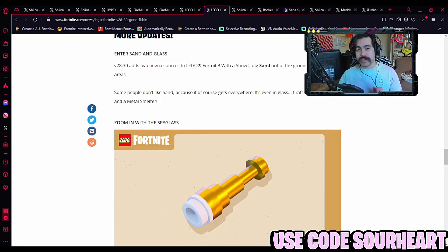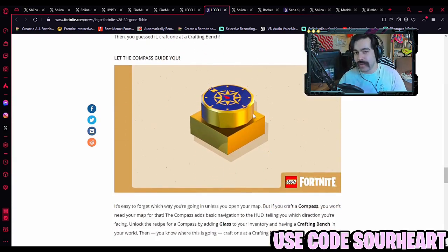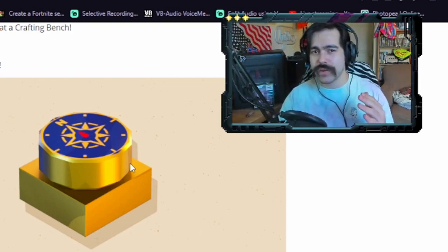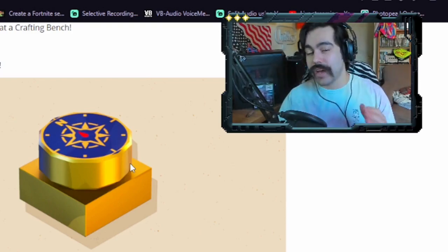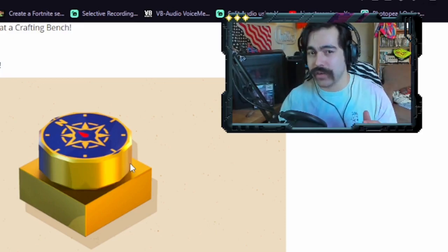One last thing before we get into changes to other game modes: the addition of sand and glass. You'll need to go to the desert biome with a shovel, and you'll need a metal smelter, which means a max level village. But once you attain glass, you can make a spyglass to look very far into the distance — one of the coolest things they've added. Not only that, a compass, which is huge because previously you had to constantly refer to your map to maintain your direction. Now you'll have a sense of where you're going, making travel much easier.